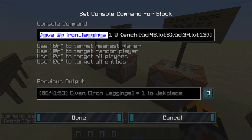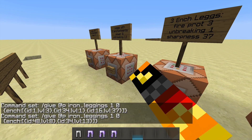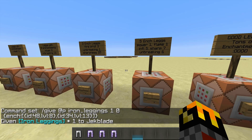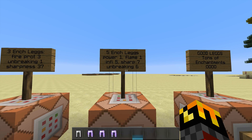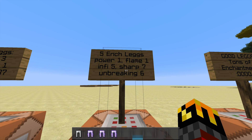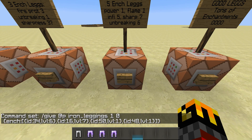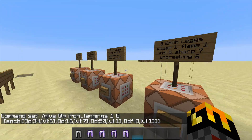You can copy the command and type it into your chat and it's going to give you an enchanted item — that's pretty cool. The fourth one has five enchantments: power one, flame one, infinity five, sharpness seven, and unbreaking six. The command is really long now, as you can see in chat.